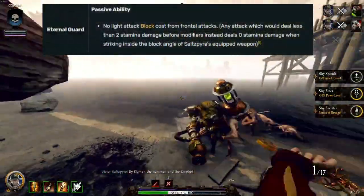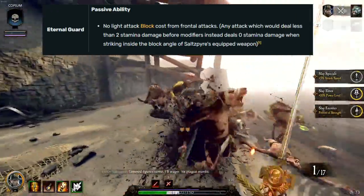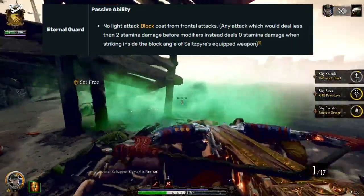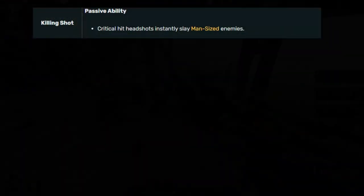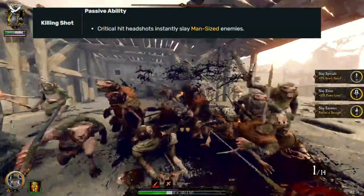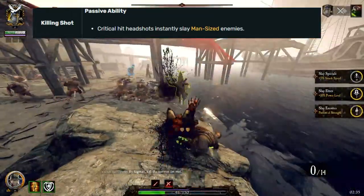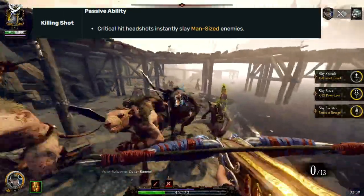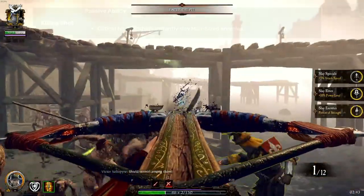Eternal Guard means that you will block any light attack which would do under 2 stamina damage for no stamina cost, providing you block it within the weapon's efficient block angle. Killing Shot means crit headshots will instantly slay man-sized enemies. The only enemies not classed as man-sized are Chaos Warriors and Standard Bearers — all other units are man-sized, so you can imagine this ability is super strong.